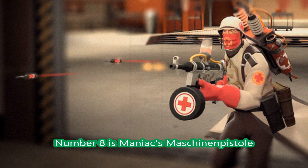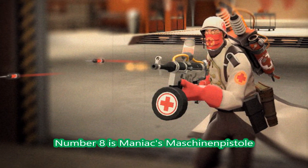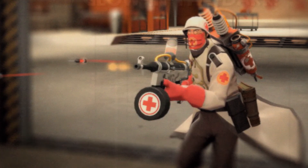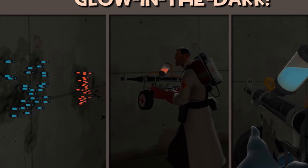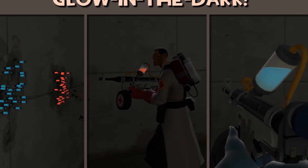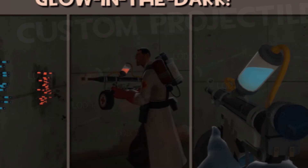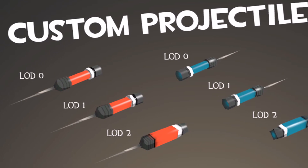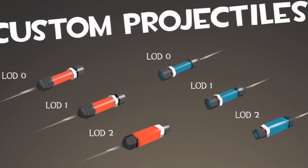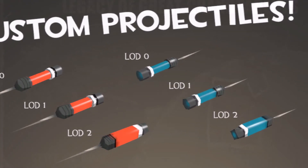Next is the Medic's Medicational Pistol — I really hope I said that right. It's a new syringe gun for the Medic. It glows in the dark — I love the idea of that actually. You can see the syringes actually glow, which is a pretty cool feature. The quality of the little syringes is quite interesting. A very good weapon nonetheless and something I would like to see from the Medic.